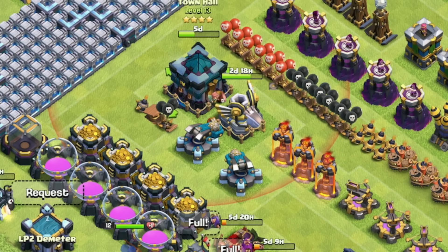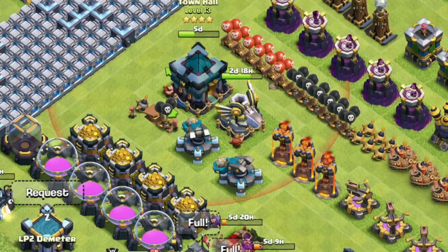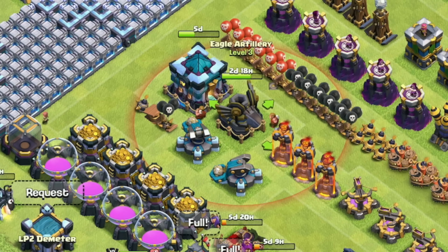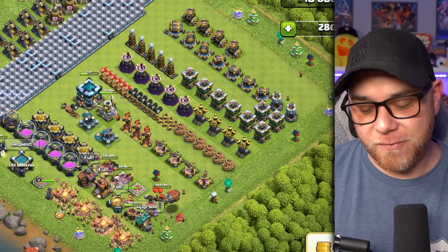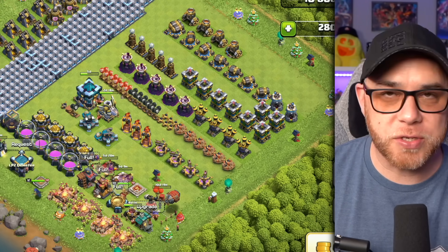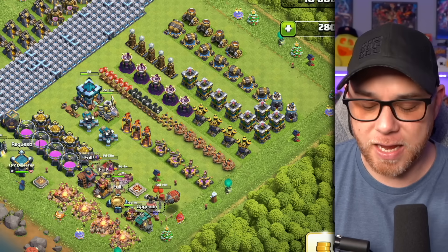We built our Scatter Shots and upgraded them both to level 2. The Town Hall's weapon is currently going to level 5, so it'll be maxed out in 5 days. The Eagle Artillery has two days left on its upgrade to max. From there, we'll continue to upgrade our Inferno Towers, X-Bows, Wizard Towers, Air Defenses, etc., all the way to the end.